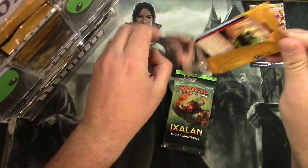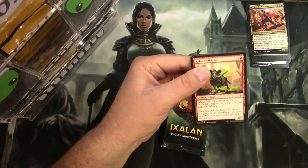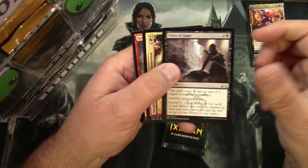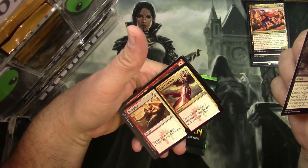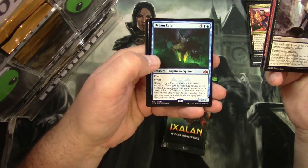Guilds of Ravnica: Price of Fame, Integrity and Intervention, Goblin Banneret, and a Dream Eater — there's a Mythic.